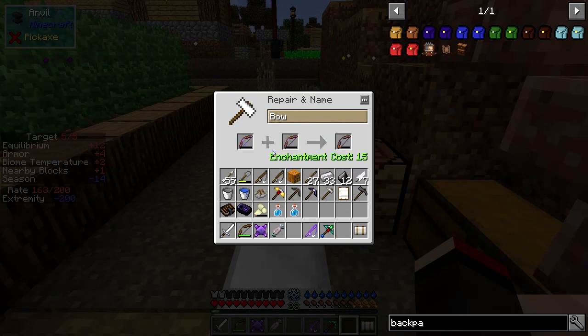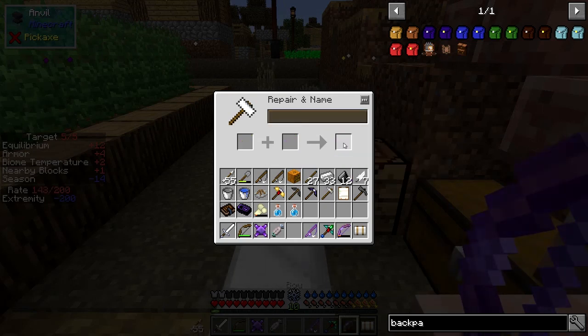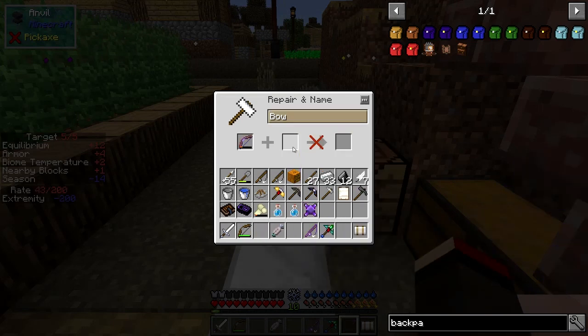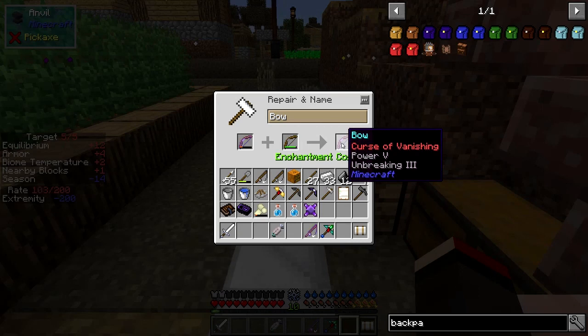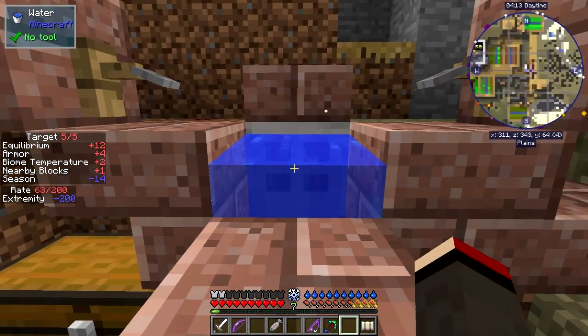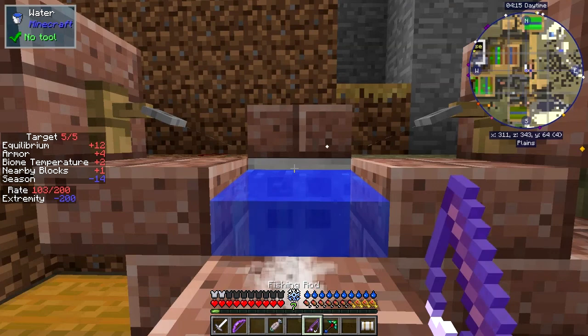The one with the better enchant you put on first. Let's swap it over - 13, so it must be the Curse of Vanishing that costs more, and that actually saves two levels. So we get a bow with Unbreaking 3 and Power 5. Not bad at all - we can then combine that with our ordinary bow. We get a Power 5 Unbreaking 3 bow, which is going to be pretty good. And fishing is giving me XP too, of course.